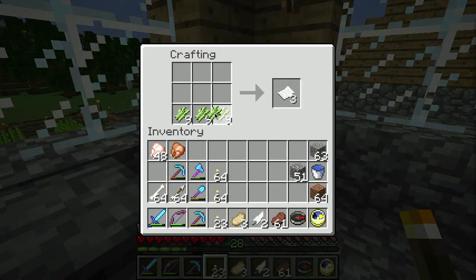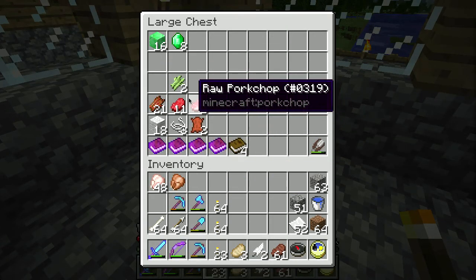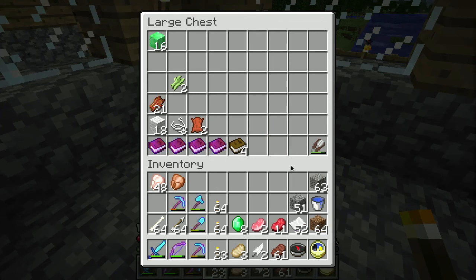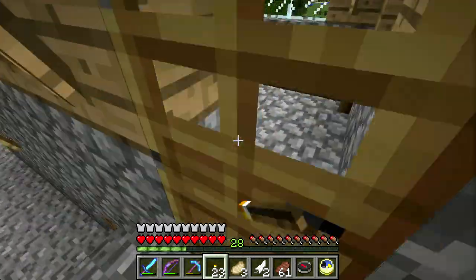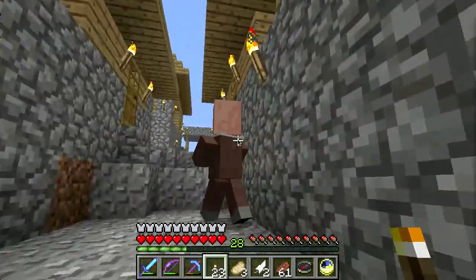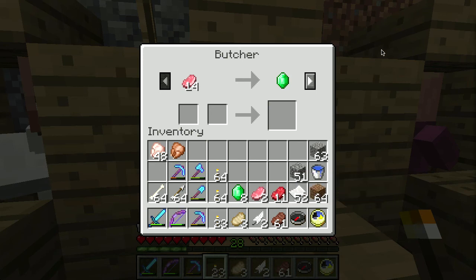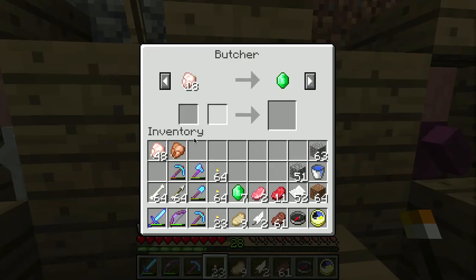I've got some sugar cane that gets me some paper. I've got more paper here. I've got 16 emerald blocks, that's not too bad. Let's see if we can unlock that guy. I don't really need to buy cooked chicken. You're the blacksmith, right? Leather worker, okay. Hi Mr. Butcher — I don't have 14 pigs, but let me buy some pork chops from you. Yes! That's good — please unlock. Yay!